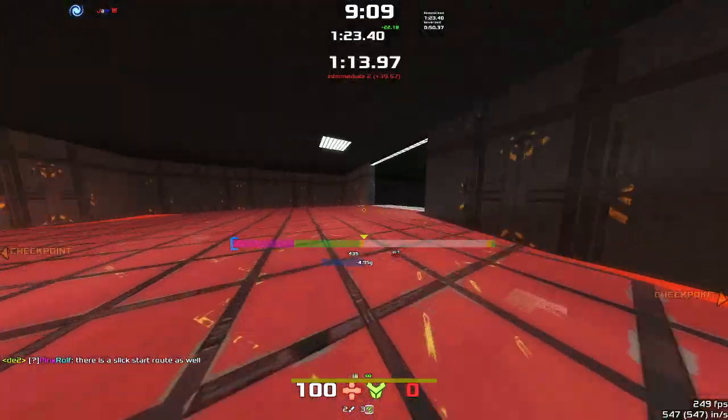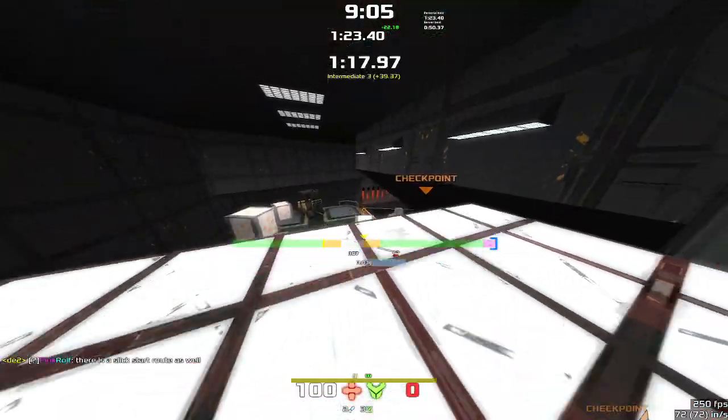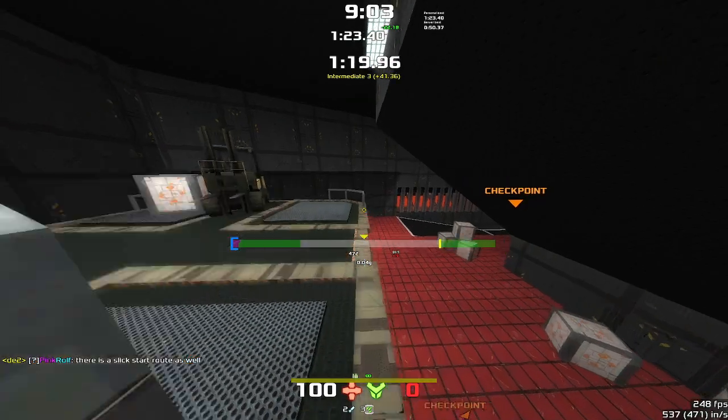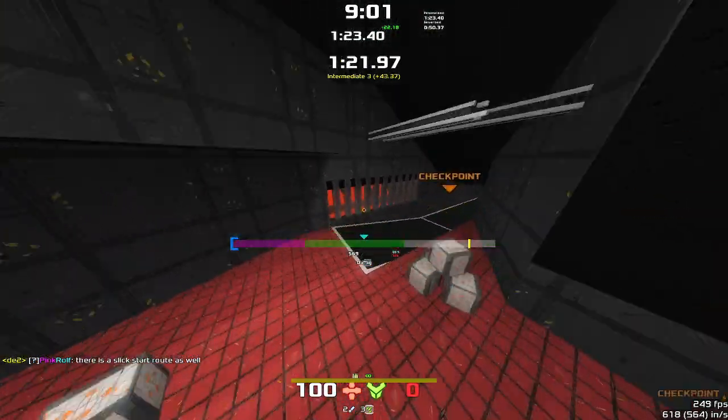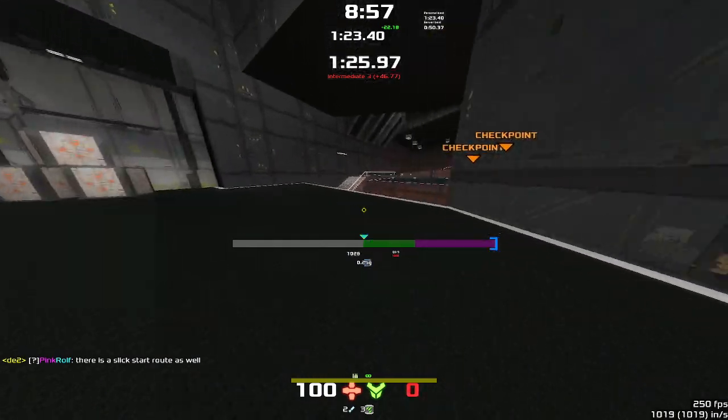Try and hit as many of these down routes as possible — they increase your speed a lot. Coming through here, get round this corner, then coming over here. Aim for somewhere, trying to hit the roof. Bounce down here. More down ramps the better.